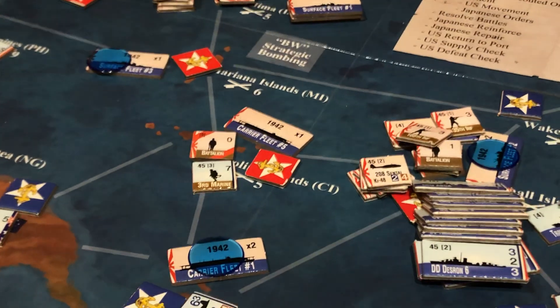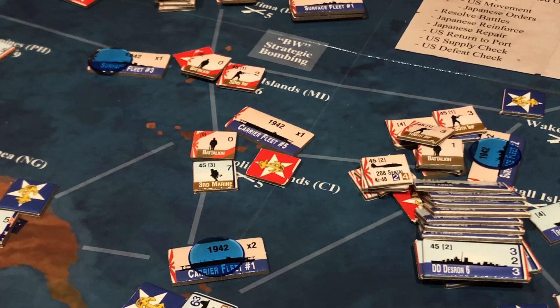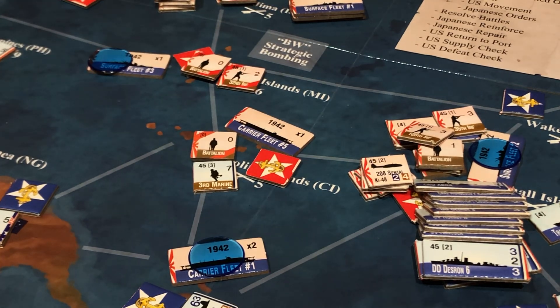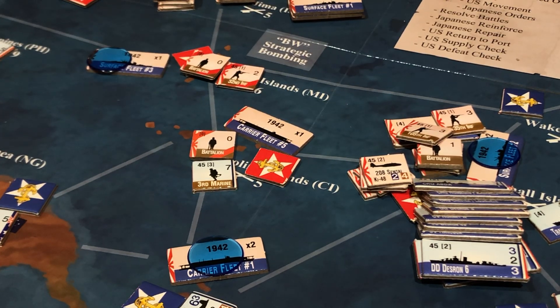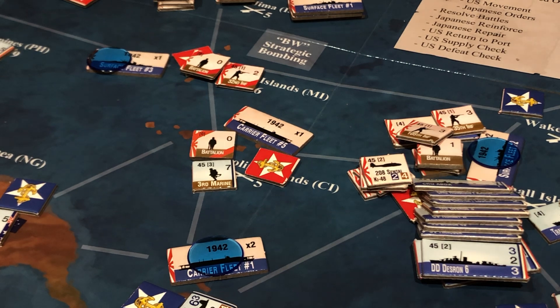Off we go — we have a 2 miss, then five 4s — one hit from that, battalion goes down. The submarine is a miss, our depth charge is a miss. Two for our cruisers and two 4s — there's two hits and then one 5 which is a miss. So we did two more hits, killed another battalion. We didn't win, but we really whittled them down. Mariana Islands is down to two damaged units, and Surface Fleet 3 is down to just one sub.